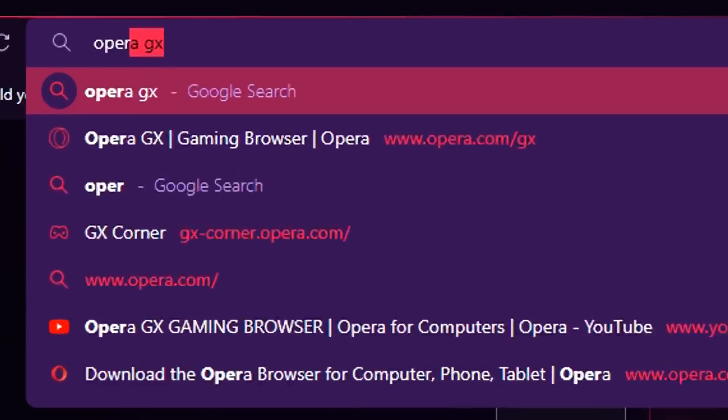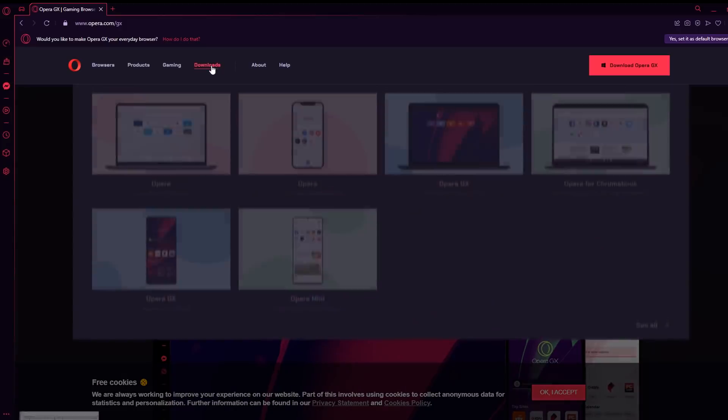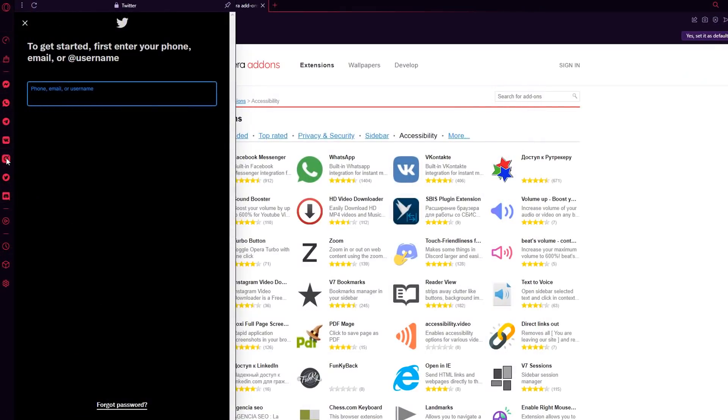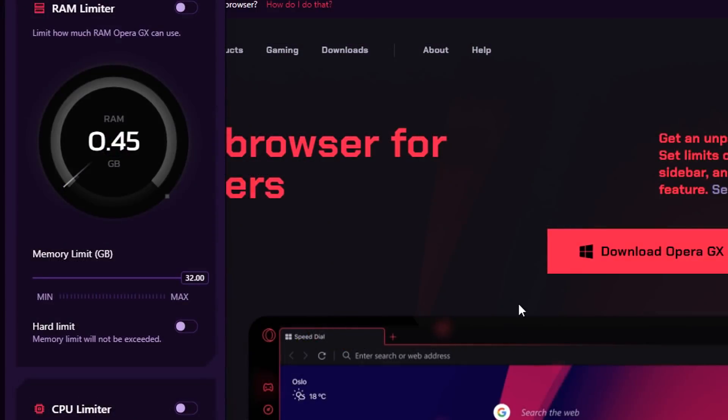Opera GX is a browser for your mobile phones and for your desktops, and it was engineered specifically to be for the gamer. I recently switched my main browser to Opera GX because it features a lot of really great stuff, like this sidebar that has tons of features. In an instant, you can have access to Twitch, Discord, and Facebook Messenger, which is directly built into Opera GX, unlike other browsers where you have to download a lot of extensions for a lot of very basic things.